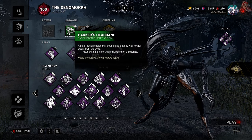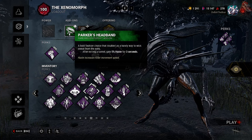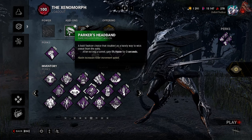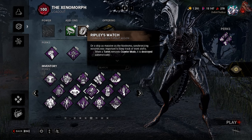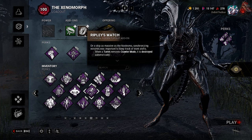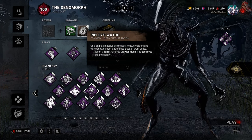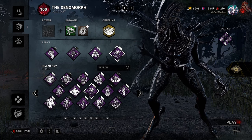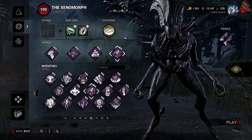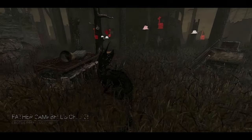For add-ons we have Parker's Headband — they said this one's a must and we have to keep it. After exiting a tunnel, gain 5% haste for 3 seconds. It's thematic, it works with the build. Then we have Ripley's Watch, which partners well with Play With Your Food. When a turret removes crawler mode, it is destroyed automatically, because we shouldn't be wasting shots on turrets — we should be using them solely for survivors. That's the build.